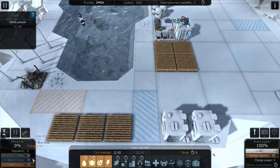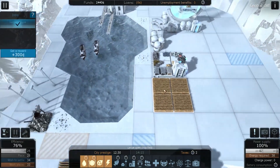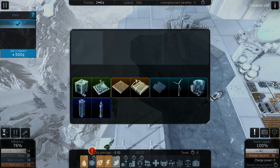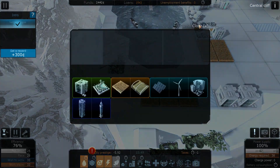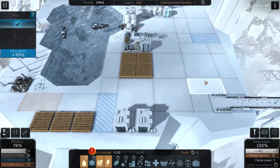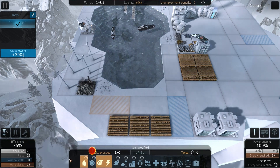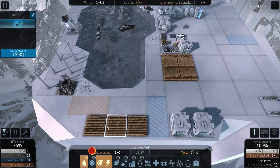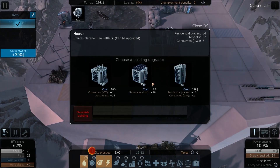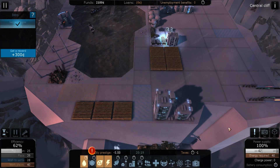Citizens are arriving — get to work in the fields! We are at 32 prestige, which is good. We do need a battery charging station — let's put that down here. That is producing food, producing food. It's going down to about minus five but if these can produce enough we will get something on the way. I think what we should do is upgrade the residential place, and then that will generate power.